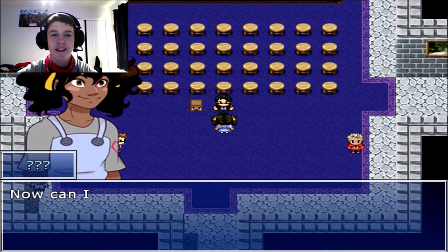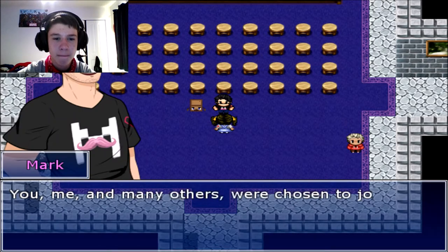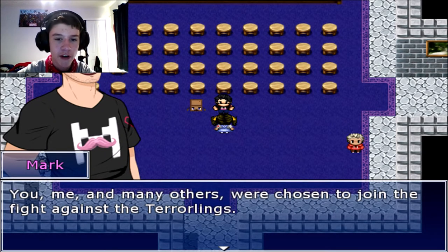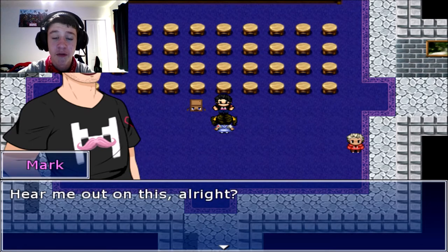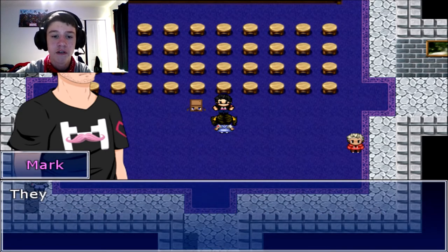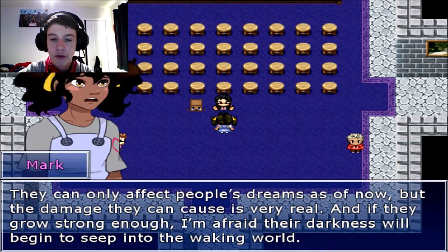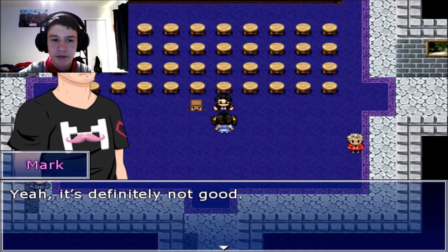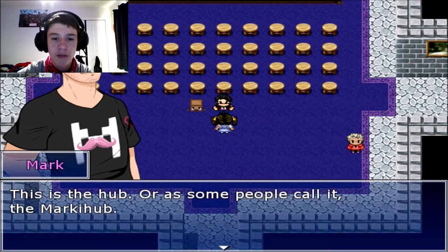Whoa, feeling a little dizzy. Now can I know where I am? This area is basically home base for people like us. Like us? You, me, and others are chosen to fight the Terrorlings. Hear me out — Terrorlings are like demons that feed off negative emotions: sadness, anger, grief, fear. They can only affect people's dreams as of now, but the damage they can cause is very real. If they grow strong enough, their darkness will begin to seep into the waking world. That sounds not good. Yeah, it's definitely not good. But that's why we're here — this is the hub, or as some people call it, the Markahub.